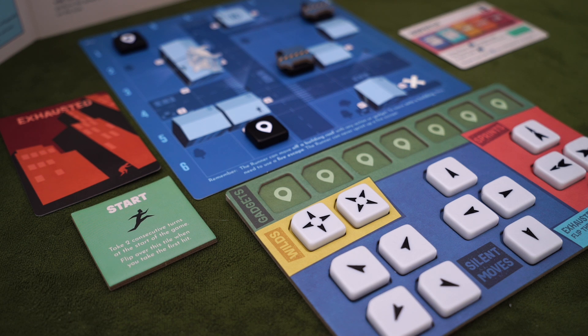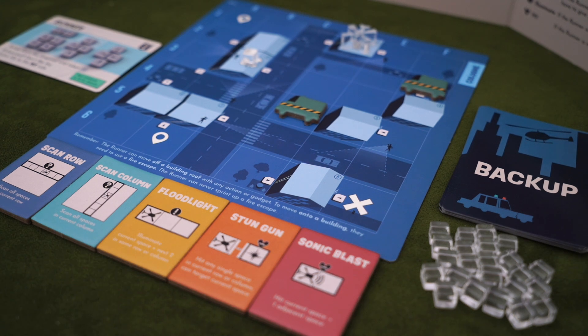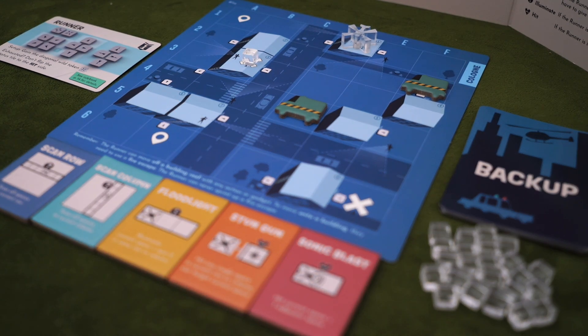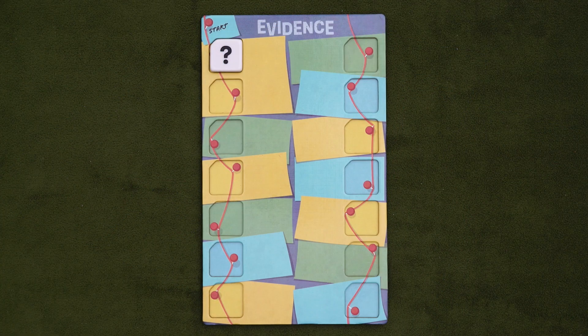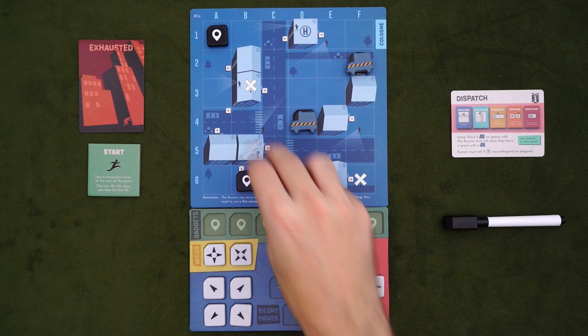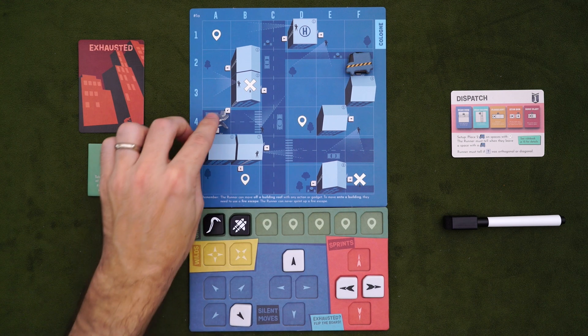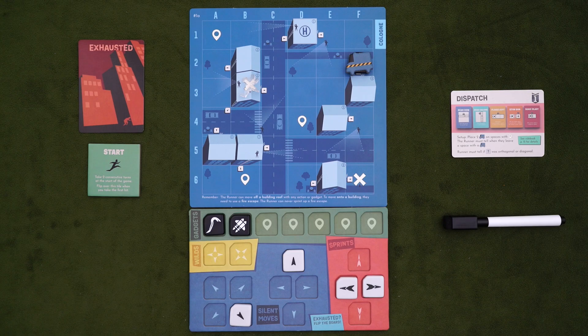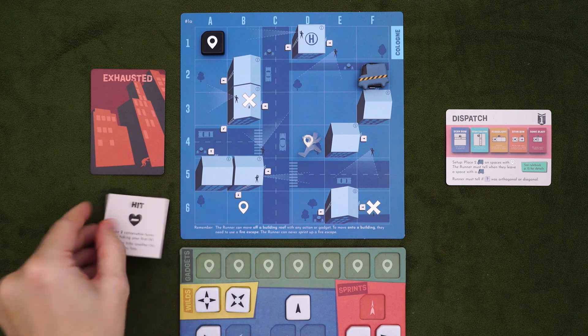Run has you playing as either the runner — a cool criminal trying to escape Johnny Law after a big score — or the dispatcher, a helicopter-flying super cop whose only goal is to track down this dangerous outlaw and put him to justice. As the runner, your job is to use a hidden movement system to hide your whereabouts from dispatch. There are four gadgets hidden at stash points around town, and you'll need to pick up at least three before making it to one of the two safe houses. If you manage this, you win. But as dispatch, you've got five different techniques to suss out their location — hit them twice before they escape and you'll be the winner instead.